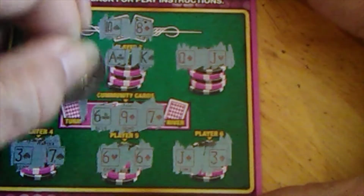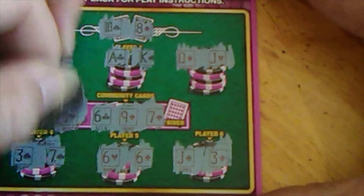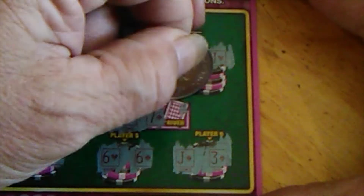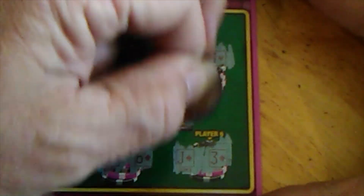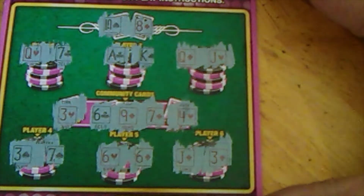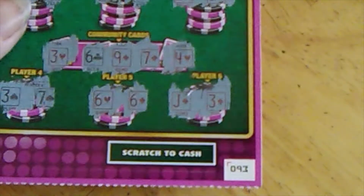The Turn is a 3 of Hearts — that gives us two pair. A 3 or a 7 would work. The River is a 4 of Hearts — not a Diamond. 3, 4, no 5; 6, 7, no 8s. No winner on that one. Let's go to the next one.